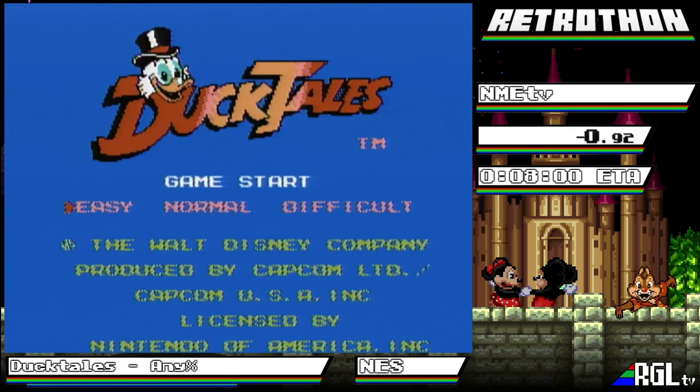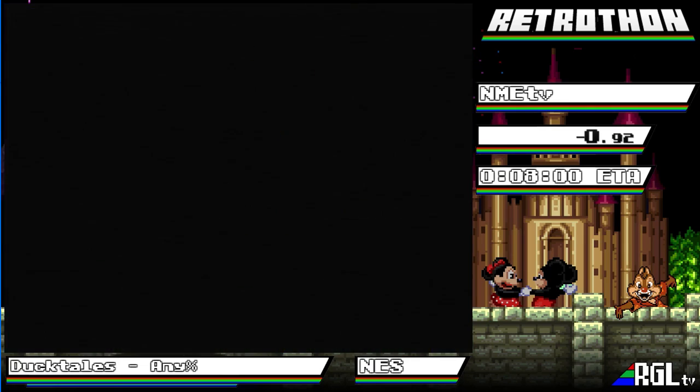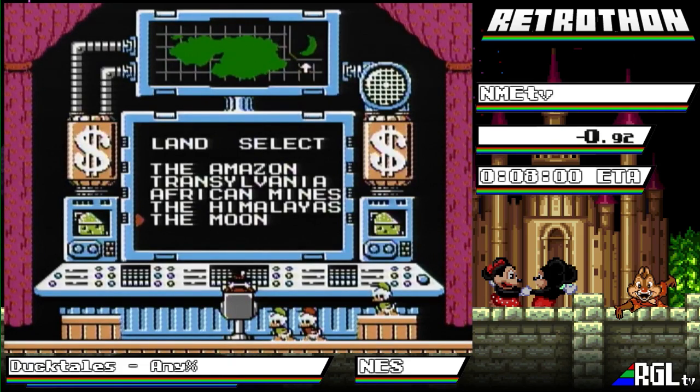Alright everybody, this is DuckTales and I am NME, and we are going to do the any percent category playing on easy, because it's slightly faster. The difficulty mode used to be the standard for the speedrun, then it shifted to easy. We're going to start on the moon stage and talk the entire time so we don't get content ID'd. Transylvania seems to be one that gets hit a lot.